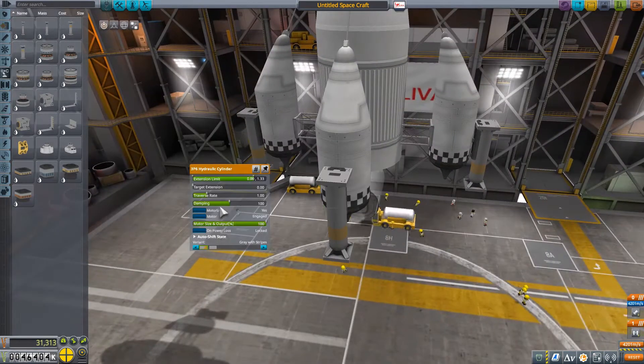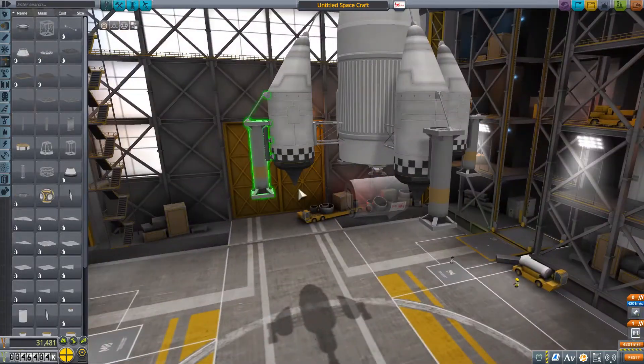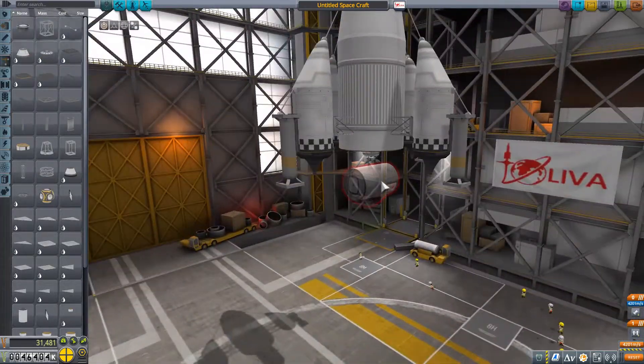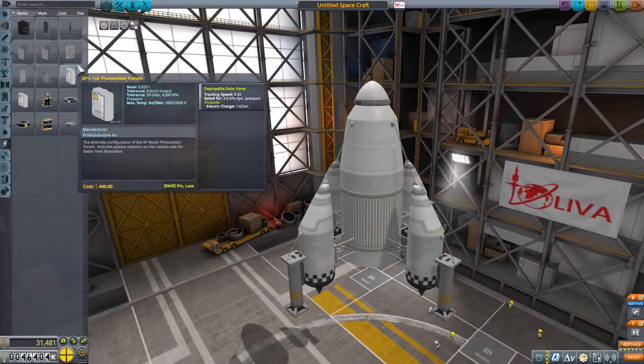Instead of using landing legs, I'm going to try these much larger cylinders. They do have some dampening, so they function pretty well as legs for the rocket. You can see me adjusting the stroke on the cylinders so they're not super high off the ground, but they also don't bottom out.